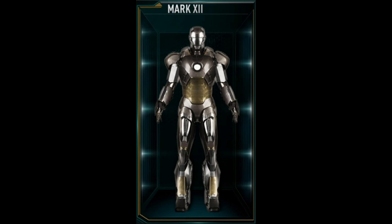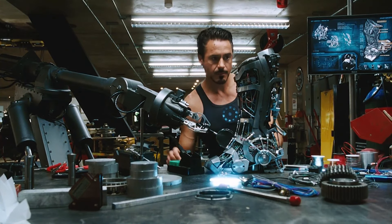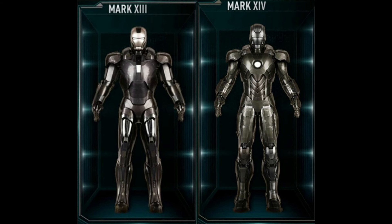The Mark 12 is the first of its kind in terms of Tony using materials besides the typical gold titanium alloy for the armor plating, making it the most durable suit at the time. The mix of dark gold and gray is also a pretty nice combination we hadn't seen at this point in his suits. This one's going in B tier.